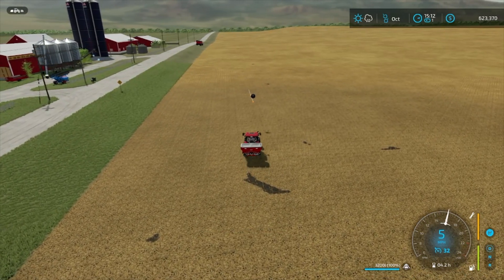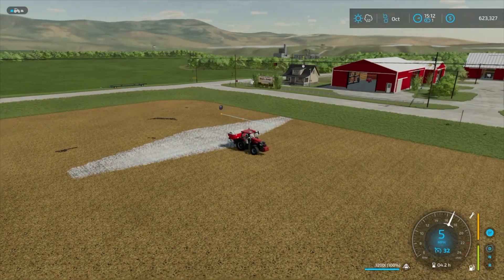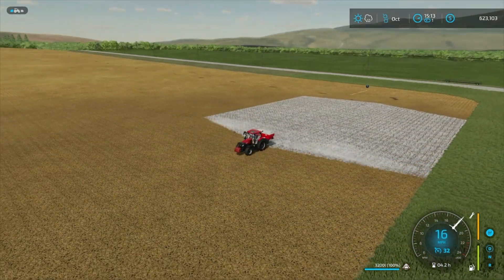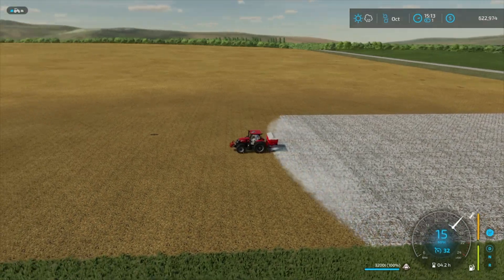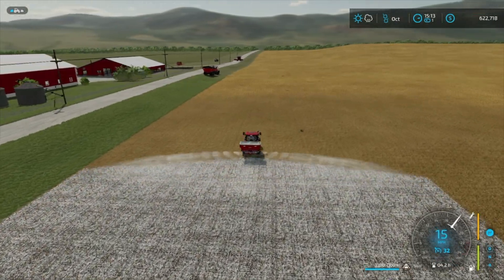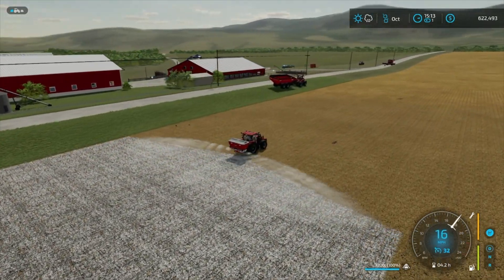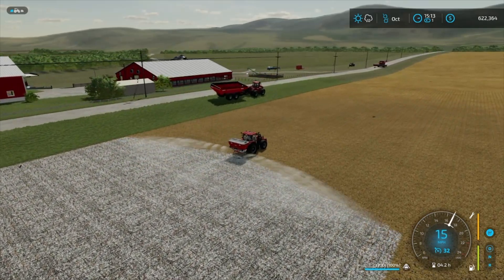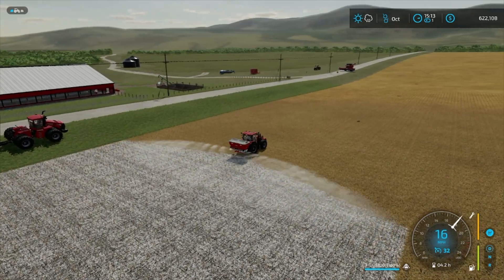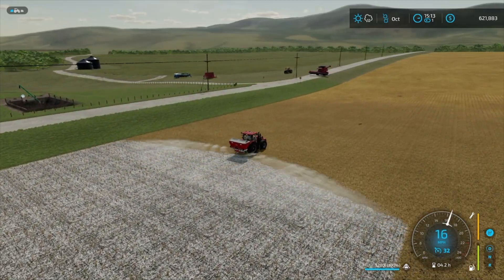All right, we'll get rid of that little HUD. You see what I mean about a wide width? Right now I have my workers buy the lime and fertilizer. I know it's not that realistic — it is realistic to have them buy it and put it on a charge account for you, but the way they buy it is not really realistic. But we're still paying for it. If you look up there in the top right-hand corner, you can see that we're definitely paying for that lime.